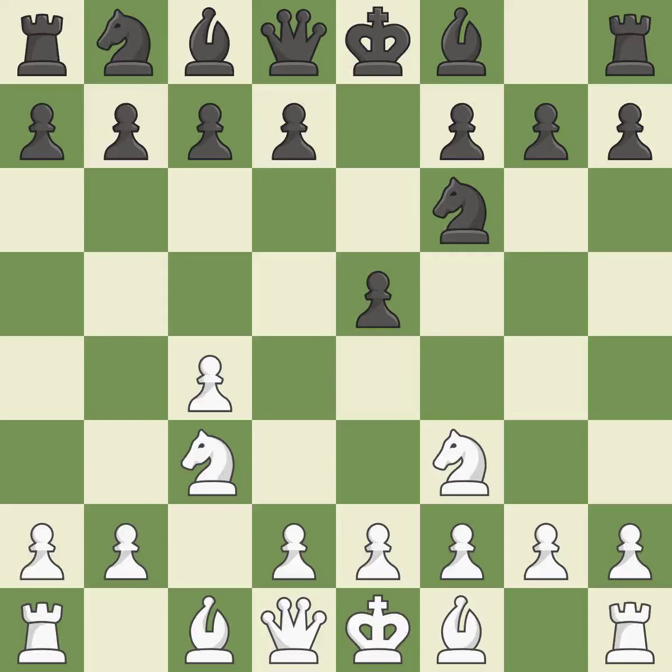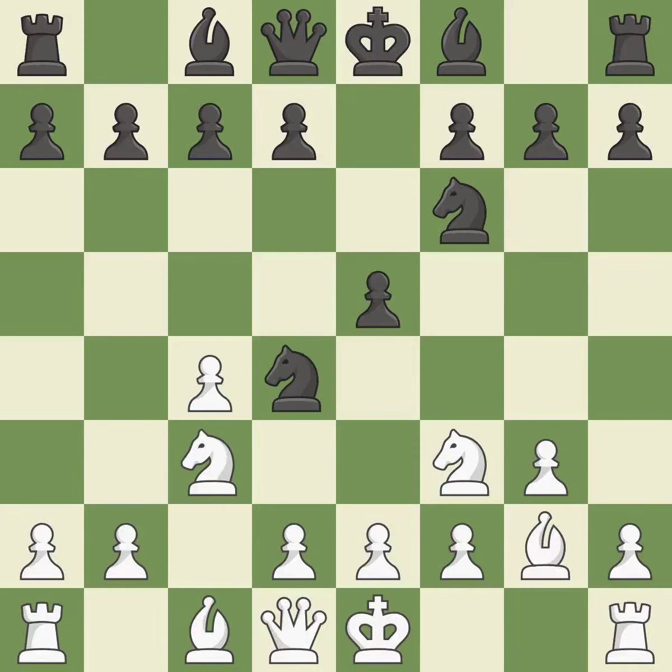nf3 develops the knight and attacks the undefended e5 pawn. nc6 develops the knight, defends the e5 pawn, and controls the d4 square. The light-squared bishop is getting ready to be fianchettoed to g2, where it will take up residence on the long diagonal. This offers an equal trade of pieces. As a result, the bishop grows and gains flexibility on the long diagonal — it is a fair deal after all captures.